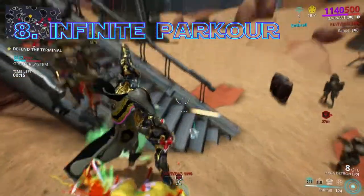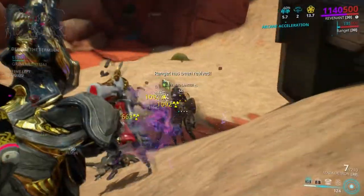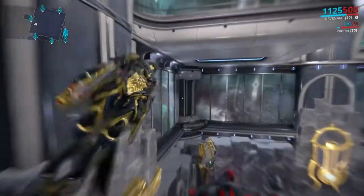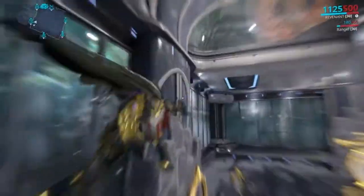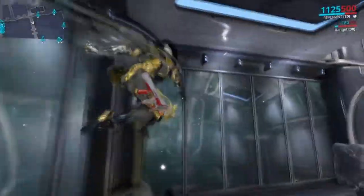Infinite Parkour. Did you know that if you do a bullet jump, then a double jump, then aim glide, and then hit a wall and do a wall run, you can bullet jump and aim glide again? And if you hit another wall and do another wall run, you can keep doing it again and again. It really makes you feel like a space ninja when you maintain momentum without touching the ground. Just beware — if you do a double jump after a wall run, you won't be able to bullet jump afterward.